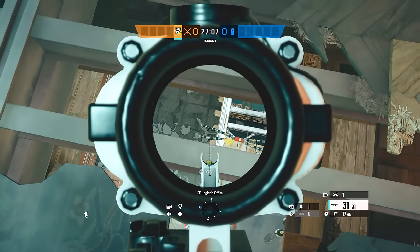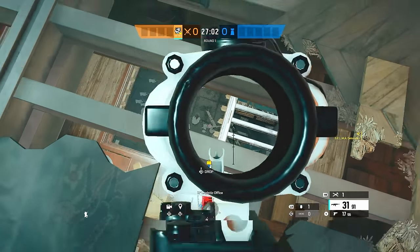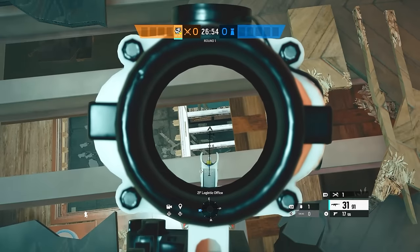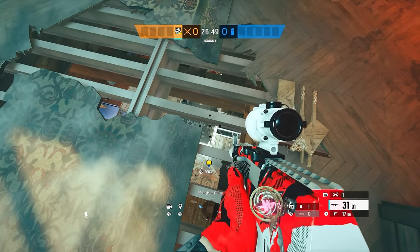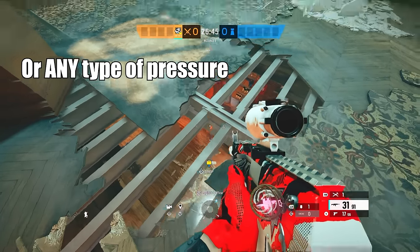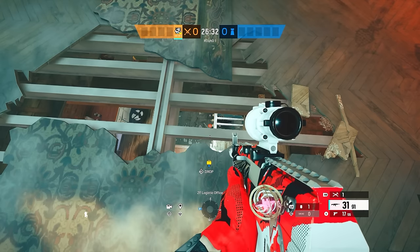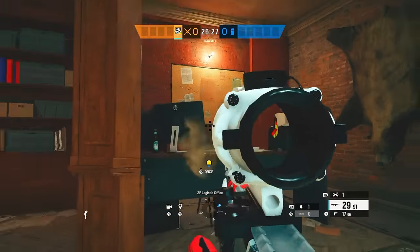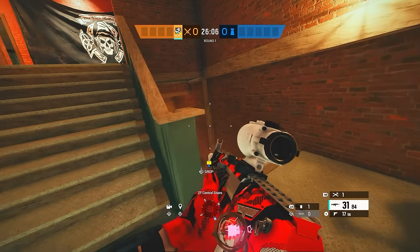You want both of these pieces to land on there. Don't throw it too close — throw it a little bit to the right so it doesn't get electrocuted if there is a Kaid claw on the hatch. Even if there's not one, do it just in case they try to Kaid trick it later on. The only way they can counter this is by impact tricks. Hopefully you'll have a teammate doing at least some breach on the site. Usually in ranked they're not going to impact trick the hatch — 95% of the time you'll be good to get that hatch.